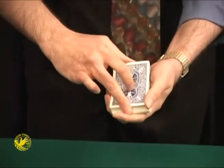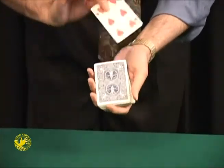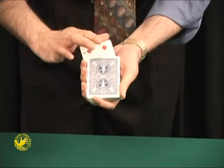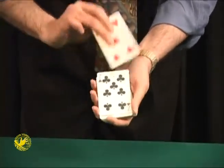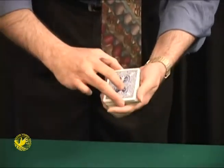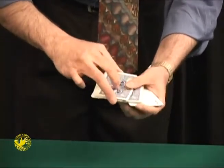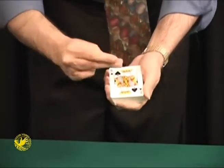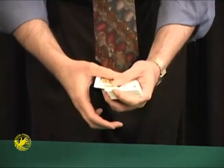I'll go through the cards so you can see them. We have some face down, face up, face up — it's in a random order. Face down, face up, face down, up, up, down. It really doesn't matter. If I cut the deck, we could have some face up cards, some face down cards. It really doesn't matter if the cards are face up or face down. But look — one snap of the fingers, that's all it takes, and the entire deck has just corrected itself.